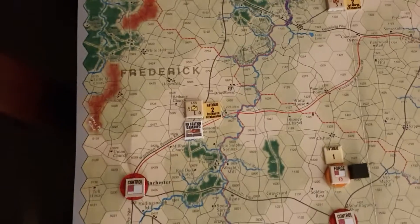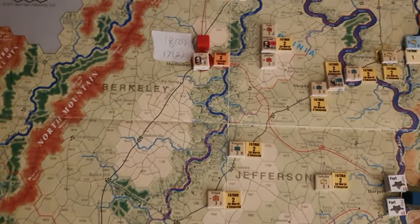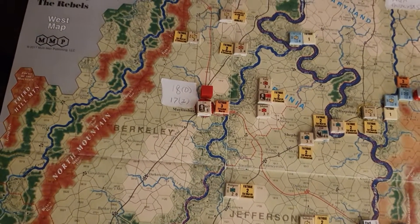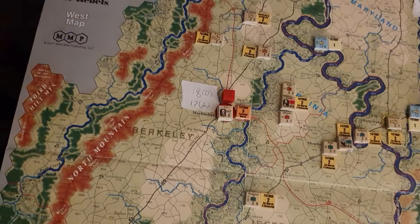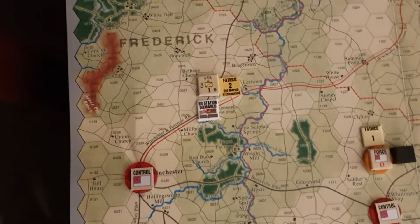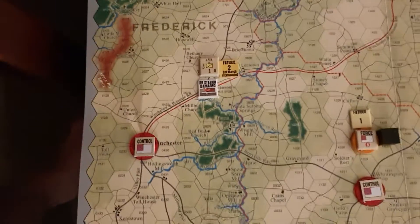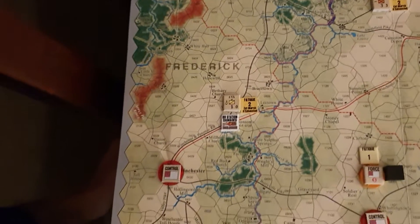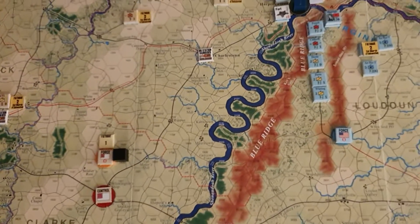The Confederate Army is pretty much concentrated in the very north of the Shenandoah Valley with a few cavalry units. The Virginian Cavalry here doesn't draw supply because it's a home force, so it's retreated south to keep an eye on the southern flank of the army — though the Union aren't going to go for anything.